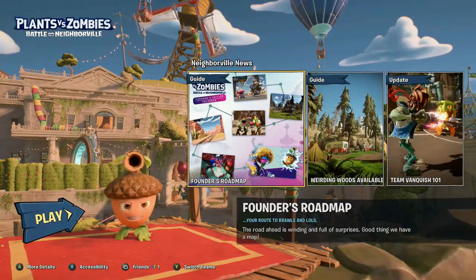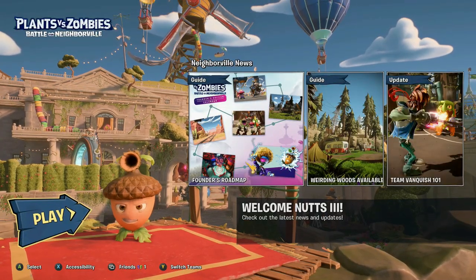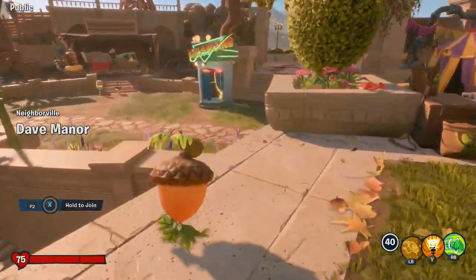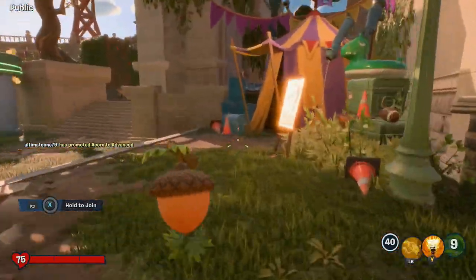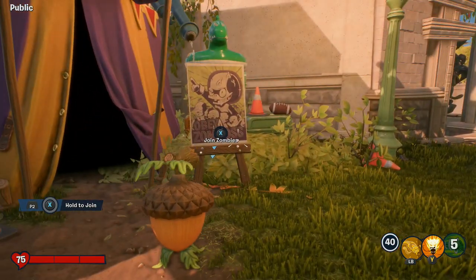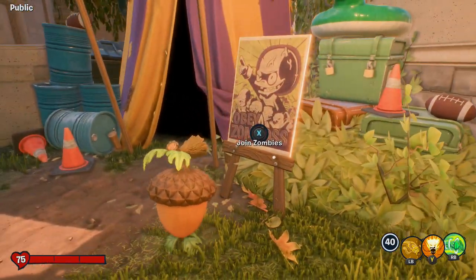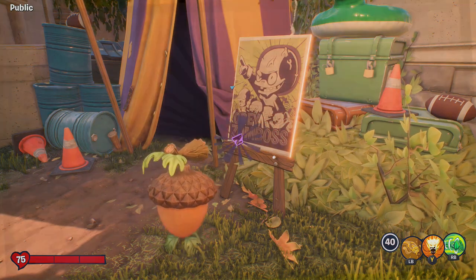Let's get back — Elias is going to take us through the new Weirding Woods. You're a plant so you're going to have to find the zombie tent. It's like a secret portal passage — you go in the tent and come out on the other side. Why would the plants let a zombie portal be there? Is it secret?